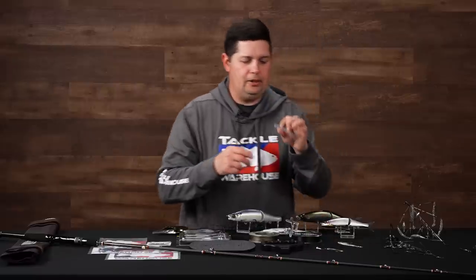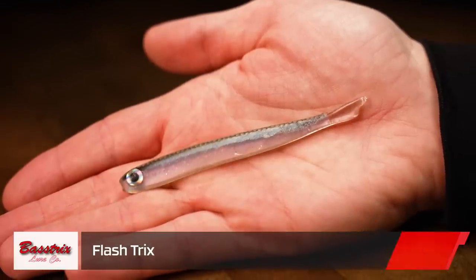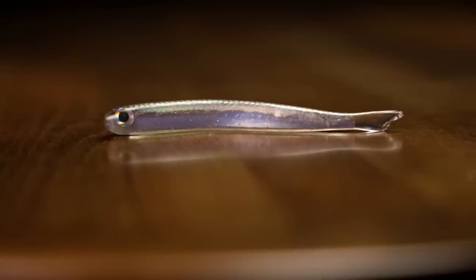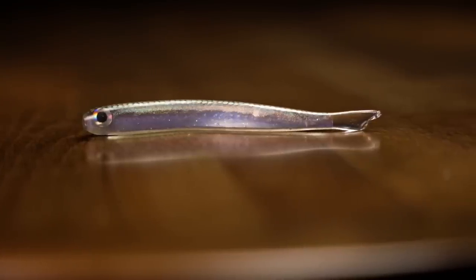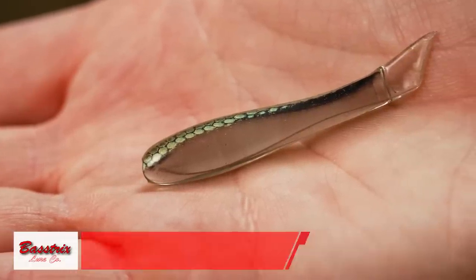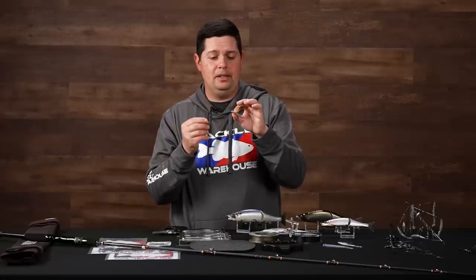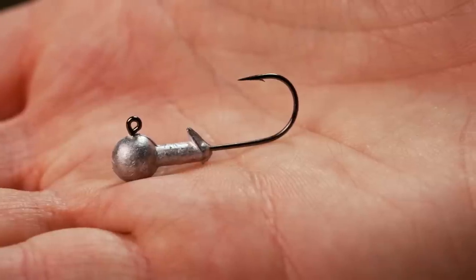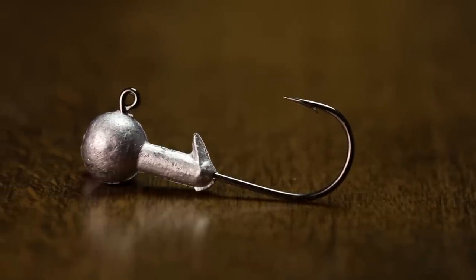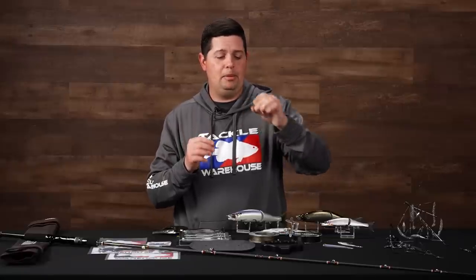They also have Flash Tricks trailers in two different sizes — really good on a drop shot or a little ned head, highly realistic and deadly in clear water situations. Then there are Mini Tricks — tiny little baits I've actually seen catch big bass for a long time. You can fish them on a little number-four nose hook, or they have a Mini Tricks head that matches up perfectly. Also great for crappie, panfish, or any other species — these are ones you want in your arsenal.